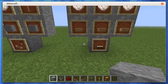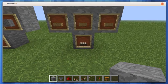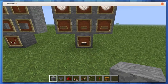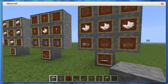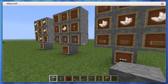For the purposes of explaining some of the items, I'm going to use the daylight detector, which will basically send out a redstone signal during the daytime. For that, it's three wooden slabs, three nether quartz, and three glass blocks.